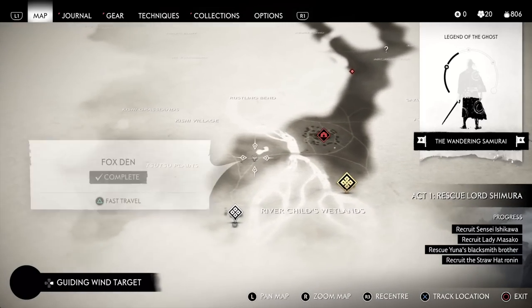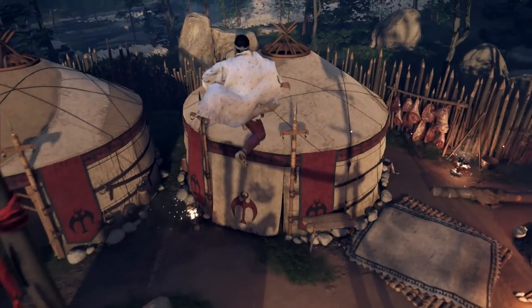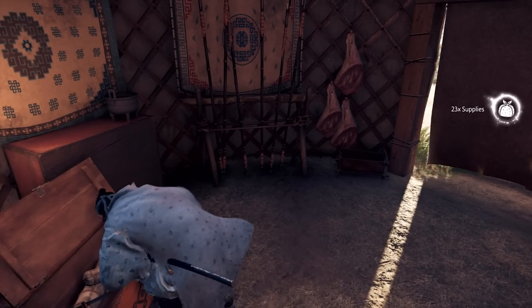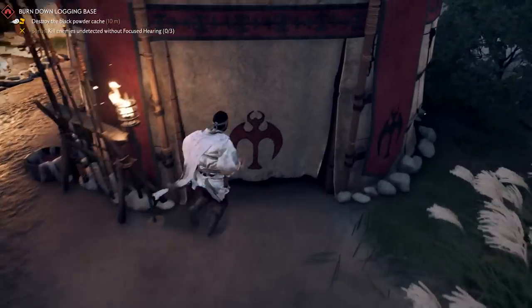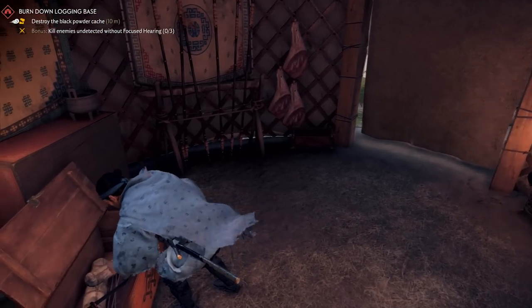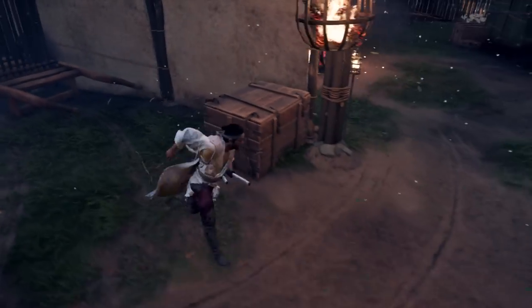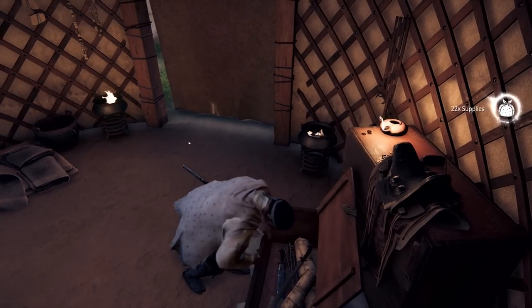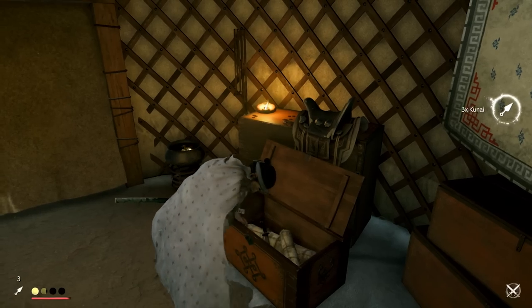For the logging camp, the reset travel point is the fox den just outside to the southwest of the camp entrance. Once the enemies are cleared, the camp is free to loot. Find the first chest in one of the tents on the left side as you enter. Head up the stairs to the upper section, pass the boss's tent and enter the second tent on the same level for the second chest. The third is just across — jump to the other side until you see a tent next to a rock formation, and that holds the third chest. Teleport back to the fox den and repeat as many times as you want.